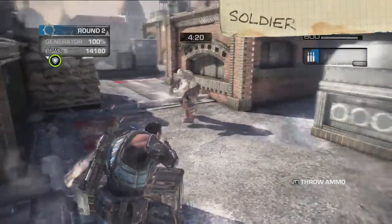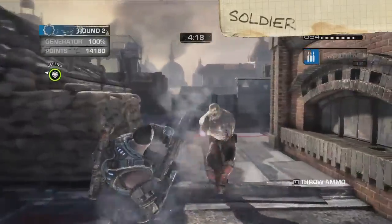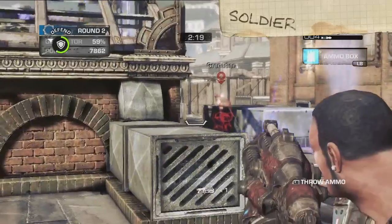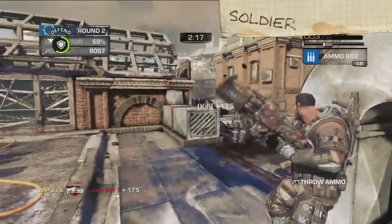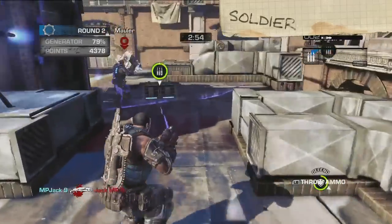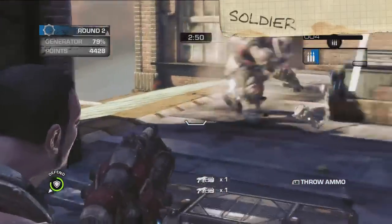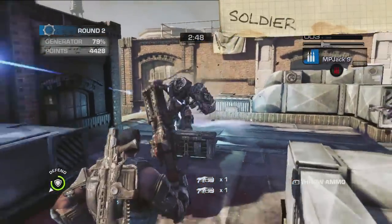Next up is the Soldier. Hey, it's Cole. Besides bringing sheer firepower to the fight, the Soldier's special ability is tossing out ammo crates to the rest of his team. Trust me, in Overrun, you're going to need all the ammo you can get.